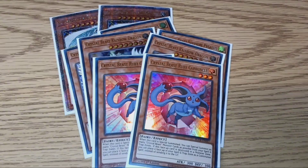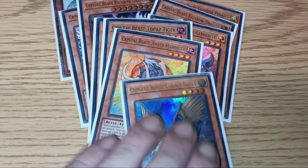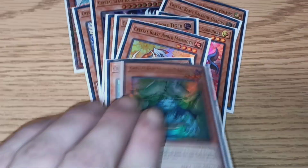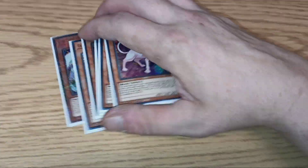Two copies of Crystal Beast Ruby Carbuncle. And then one copy of each of the rest: Topaz Tiger, Amber Mammoth, Cobalt Eagle, Emerald Tortoise, and Amethyst Cat. And that is going to do it for the monsters.